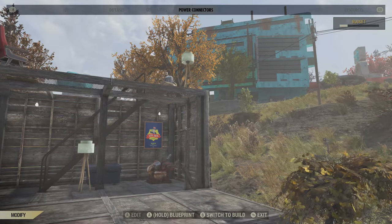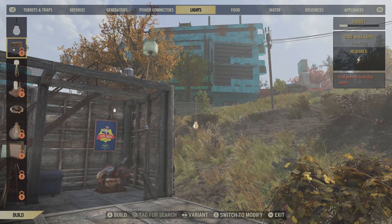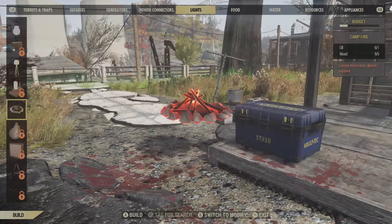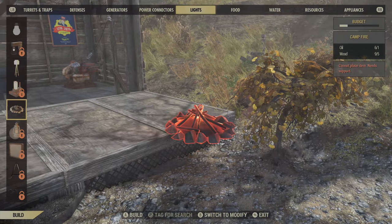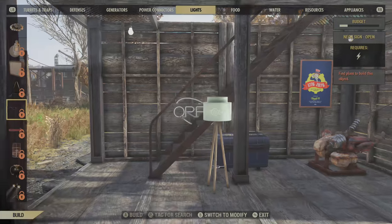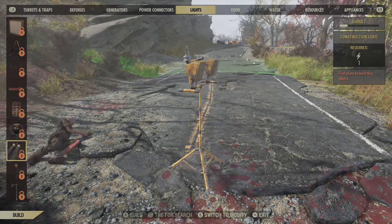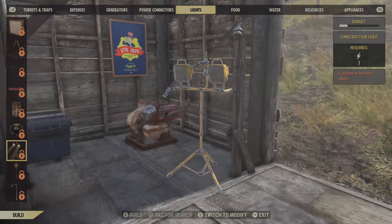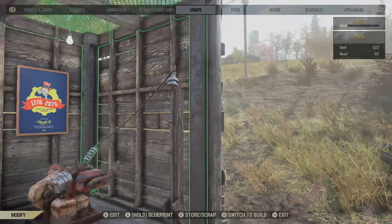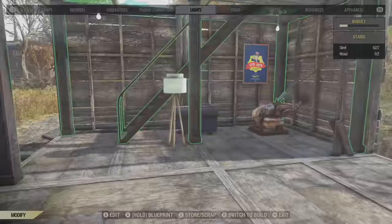Going back to that - you get a surrounding area for your power. There are a variety of different lights you can create. The campfire does not require the typical power items - you can use oil and wood and it puts off its own light. There are cool signs too. I suggest construction lights if you can get them because they're pretty good for their size. To recap: generator wired to conductor, conductor puts out electricity, and you can turn your lights on and off.